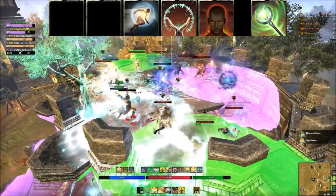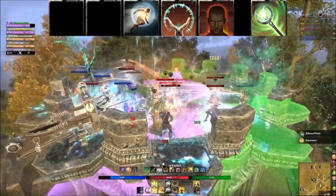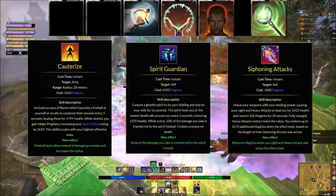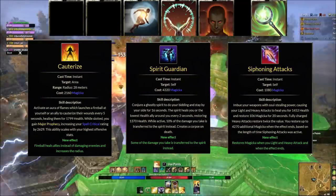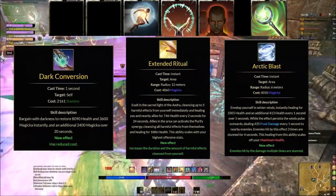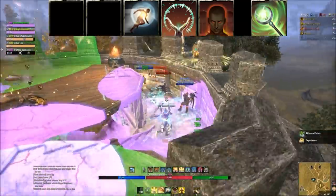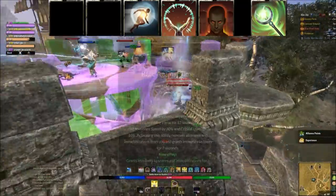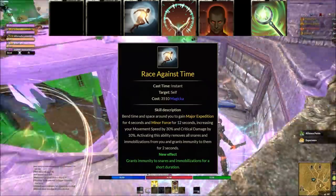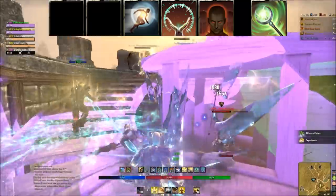The next ability is a flex spot — a buff, heal, or something useful for your class. Dragon Knight: Cauterize; Necromancer: Spirit Guardian; Nightblade: Siphoning Attacks; Sorcerer: Dark Conversion; Templar: Extended Ritual; Warden: Arctic Blast. The foundation of all my PvP builds centers on the next skill: Race Against Time. You need something for mobility because you will get immobilized and snared, and if you can't get out of it, you will die.